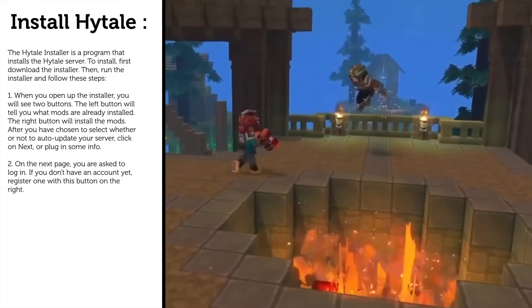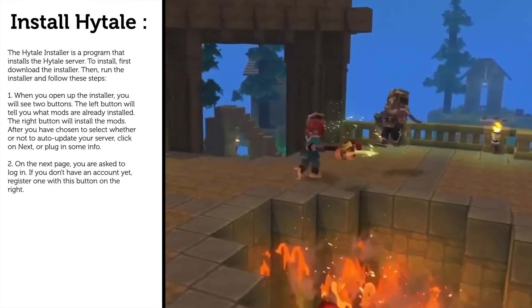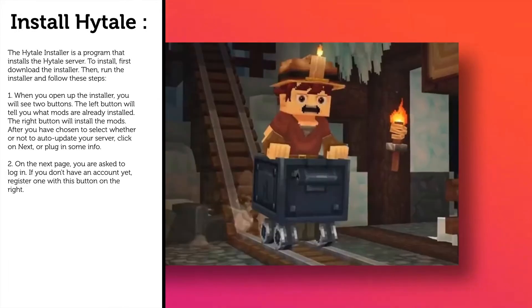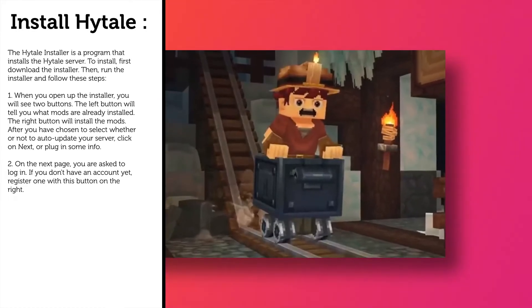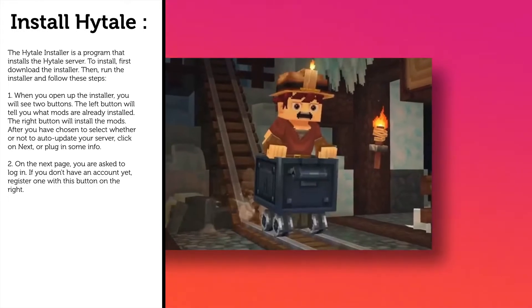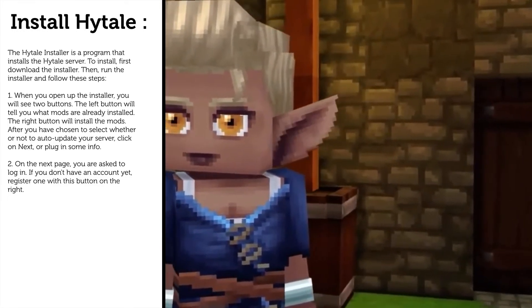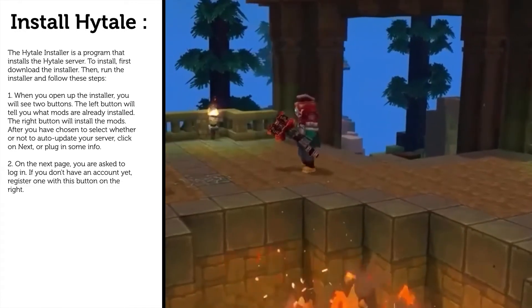The Hytale installer is a program that installs the Hytale server. To install, first download the installer, then run it and follow these steps. When you open up the installer, you will see two buttons. The left button will tell you what mods are already installed, and the right button will install the mods.